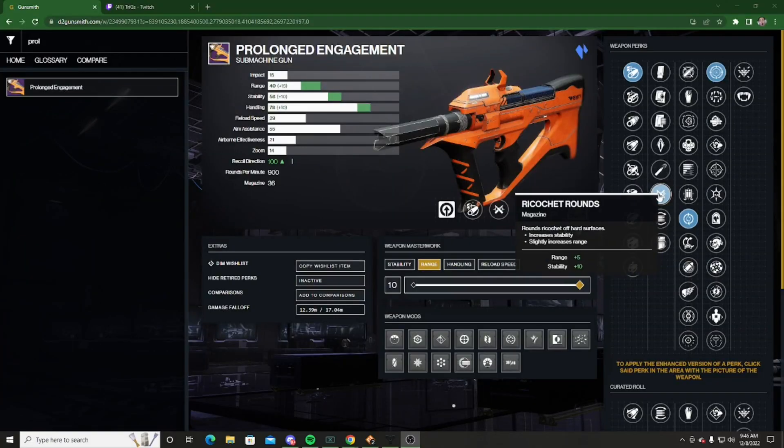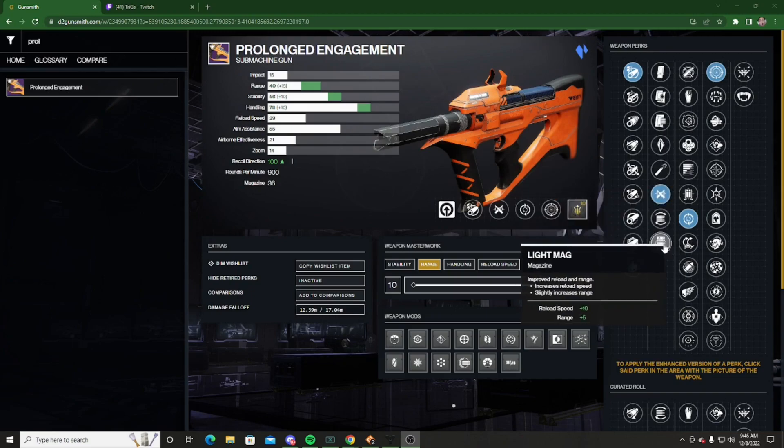For the magazine, Ricochet Rounds for the increased range and stability is always my favorite, but if you want to go for reload speed, Light Mag or Flared Mag might be your best friend.